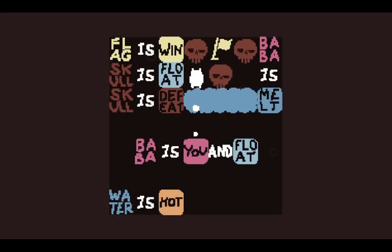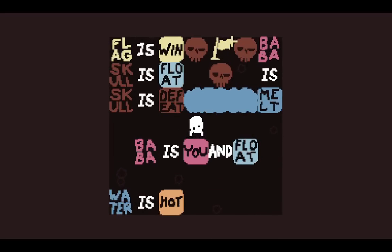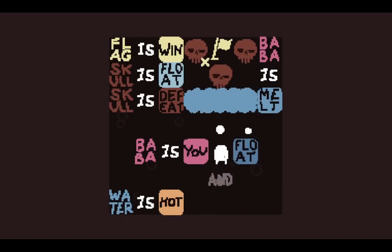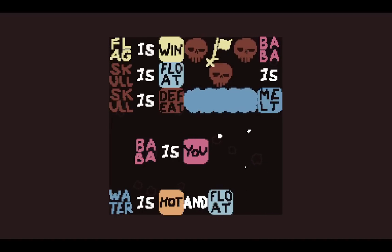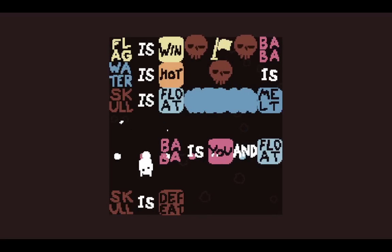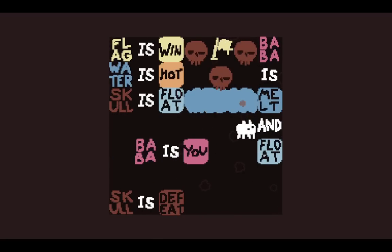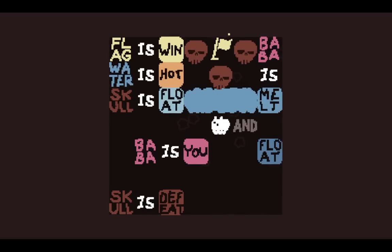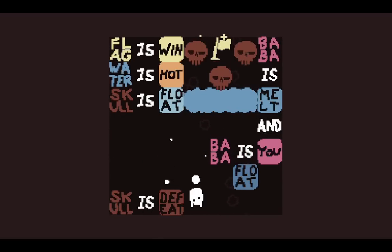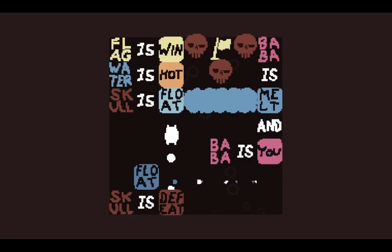Warm River. Baba is you and floats — we get past that. But the skull is also floating, so we need to break float at some point. This redesign has actually confused me; I'm wondering if there's any cheese possible. It's just water is hot and float — then the water and skull both float over me and won't be affected. There's a bonus as well. So now water is hot is at the top, and Baba is now float. We want to do Baba is you.